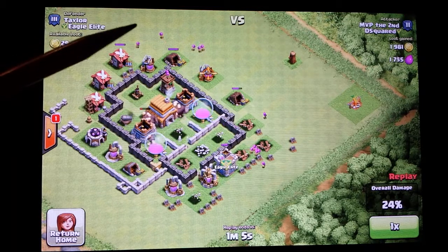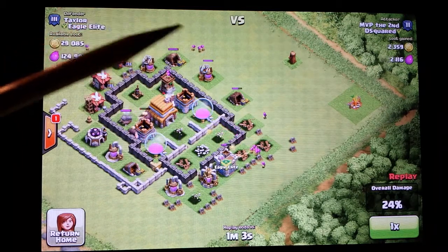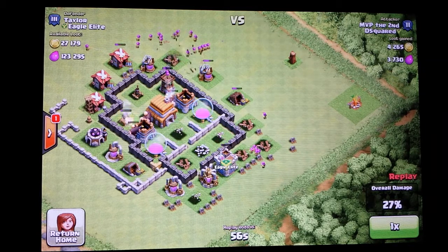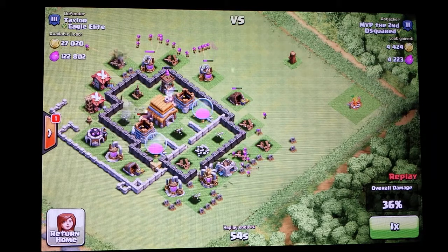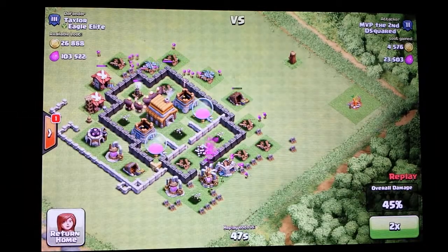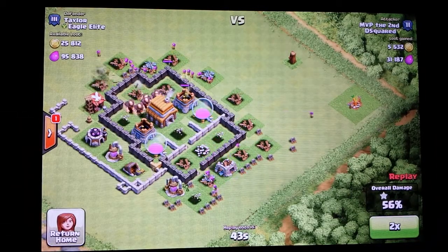Once the mortar is gone, I'm adding a bunch of archers up here to try to attack that archer tower. I work through the outside gold mines and elixir collectors and help attack that archer tower. My giants take care of it anyway, and as you can see, this was a very successful attack. I went through and got my loot.